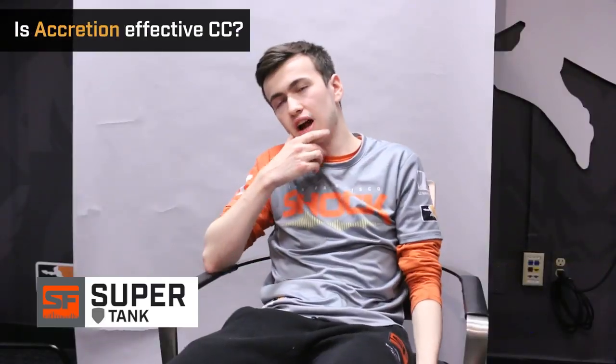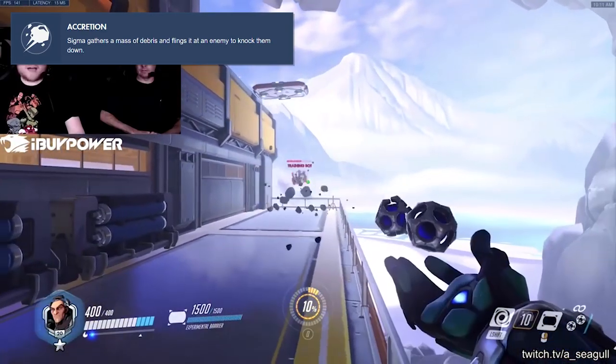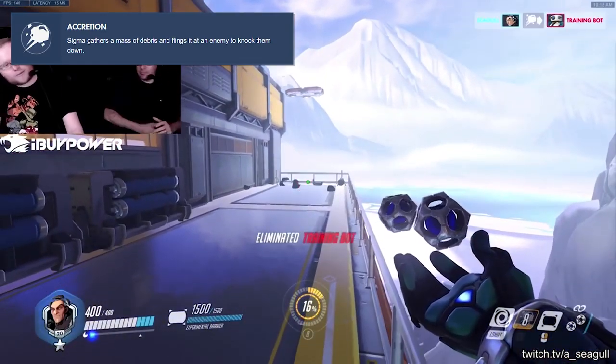I think the bigger thing is the knockback of it — the CC is definitely nice, but the further away you throw the rock, the harder it is to follow up on that CC. The boop aspect is going to be a lot better, but I do like that it's a skill shot and that you actually have to know how to use it. The animation cancels with left click, and the stun usually lasts long enough to get a left click after, so getting a stun on a squishy is almost always a kill depending on range and accuracy.